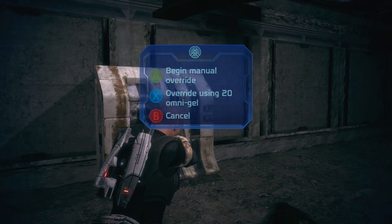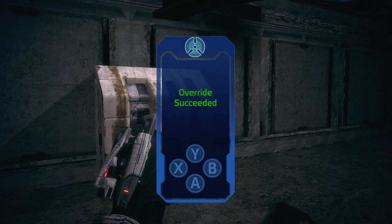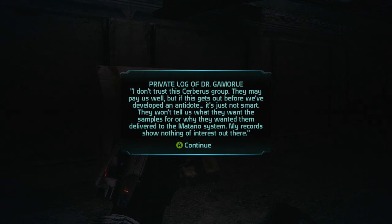According to the data on this console, there are Geth invading the Armstrong Nebula. Well, that sounds like a more immediate emergency. There's a group called Cerberus in the Montano system.